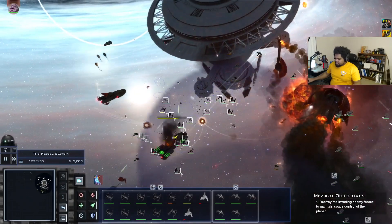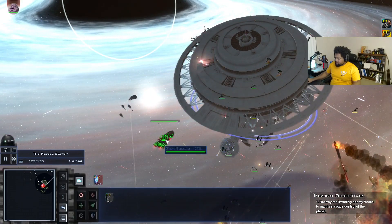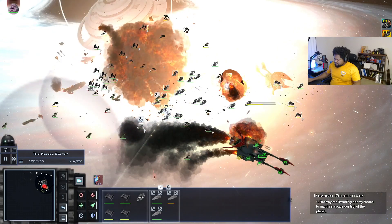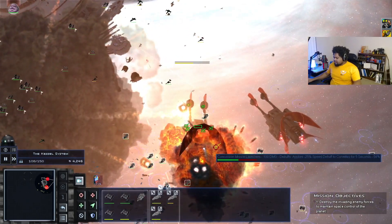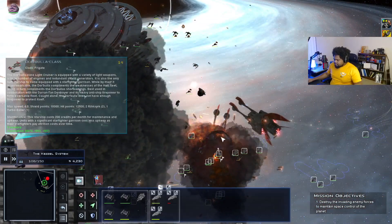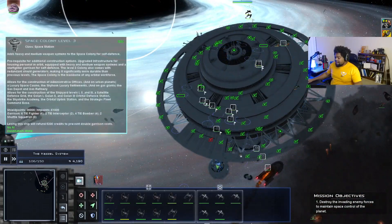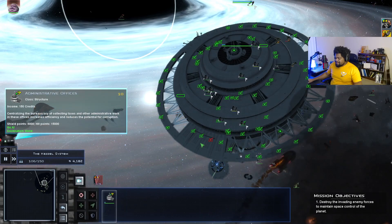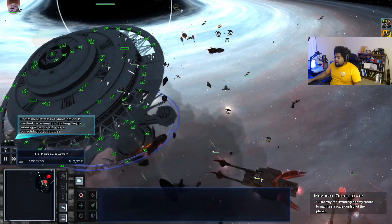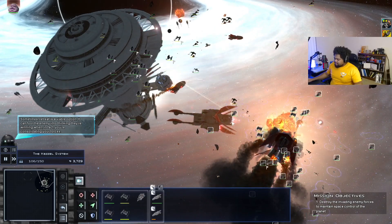We're definitely taking our fair share of losses. Our shields have barely been touched though. Let's hit all these missile banks again — the skip rays will do all the work for you. Some people want them nerfed or moved up to tier 2, and I think tier 2 probably wouldn't be a bad idea, they're a little too good. But I don't mind it honestly, I'm having a good time — and obviously if I'm having a good time, everybody's having a good time.